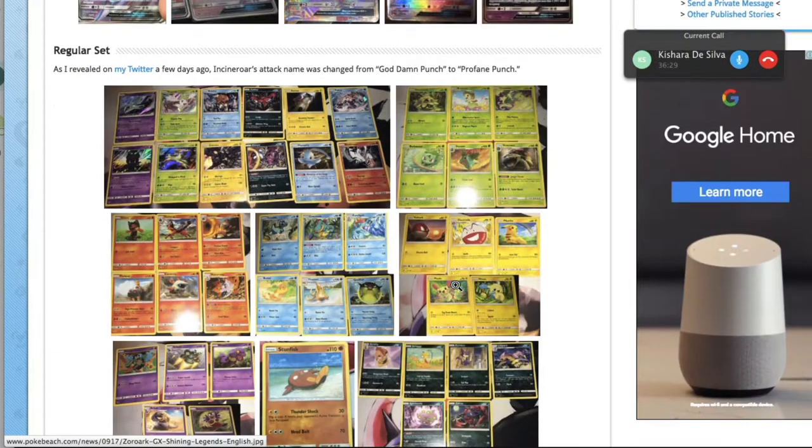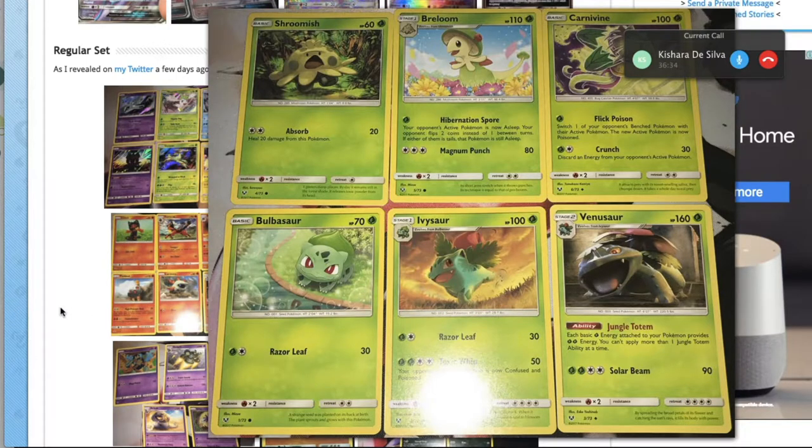You'd almost always want to pair it with Venusaur in a dedicated Genesect-Venusaur deck. You could also play it with Virizion from this set. Venusaur's Jungle Totem ability — we've seen this in Pokémon form as the old Sceptile from Great Encounters — makes each basic Grass Energy attached to your Pokémon provide two Grass Energy. Unfortunately that doesn't stack. The question is how viable a dedicated Genesect-Venusaur deck would be.